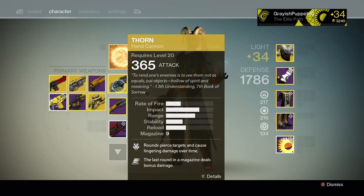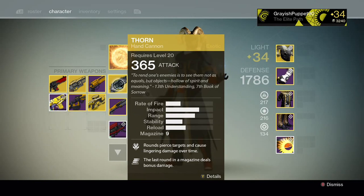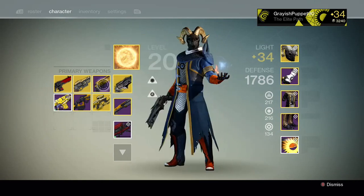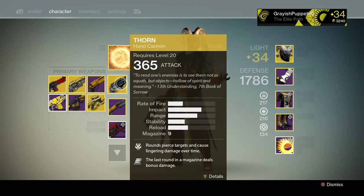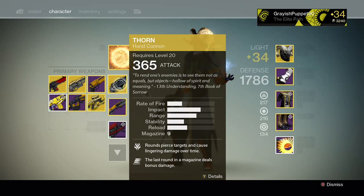I want to talk about weapons. Thorn is obviously one of the best PvP weapons out there. The lingering damage — the DoT does seven per tick — and it is a great way to finish people off when you come really close to killing them and you might be using a Last Word or another weapon that you wouldn't have been able to get the kill with. Not only is Thorn overpowered, it fires fast, it's got Final Round — it's a great weapon all around.